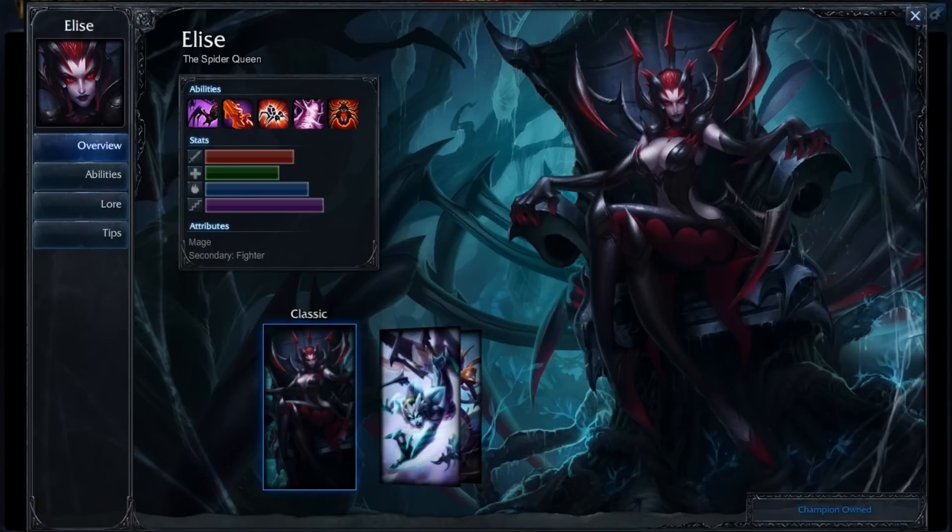Hey everyone, it's the Angry Honey Badger here and it is time for another quick build. The winner from last week's quick build voting was Elise, so we're going to take a look at a quick build for her today. Make sure you go ahead and vote for the next quick build down below in the description, and stick around until the end of this video because I'm going to be doing another giveaway.